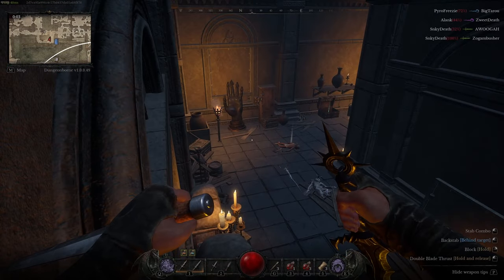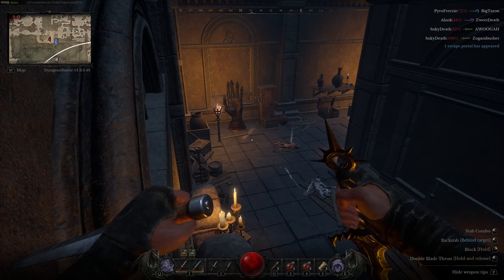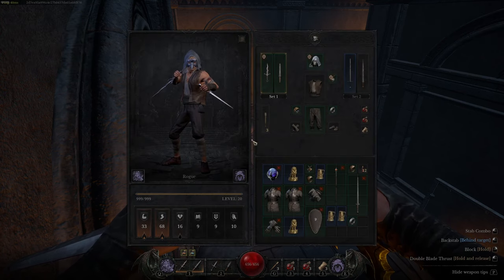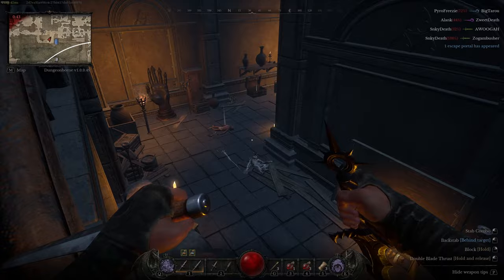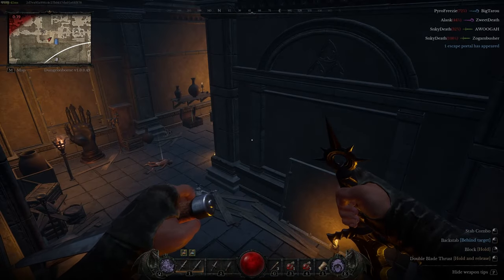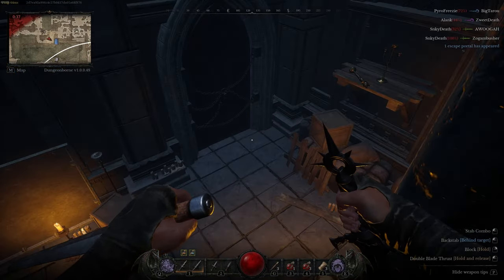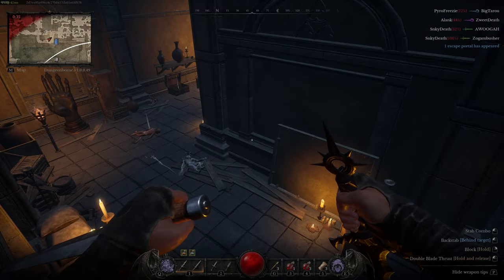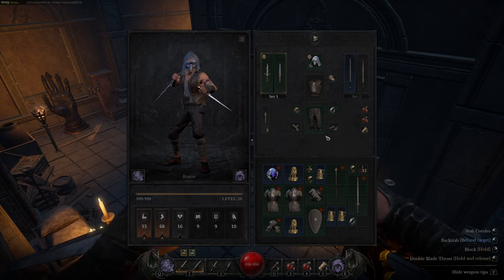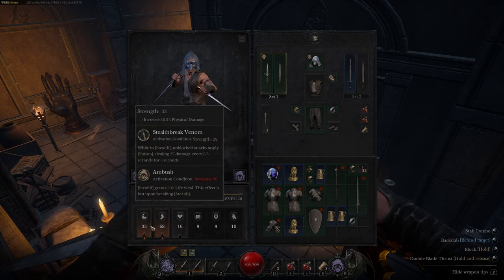That's the base of the build: you go around, you loot, you get out. It's a really simple build — I don't want to call it a newbie build, but it's good for new players or people who are struggling a little bit, especially in classic mode since it's a lot harder. These are just green daggers, nothing special — the two abilities are really all you need.